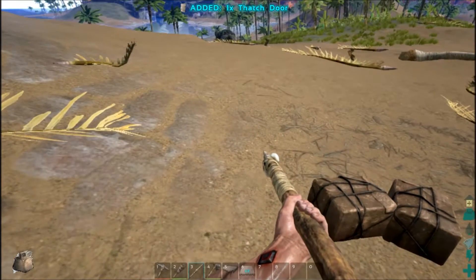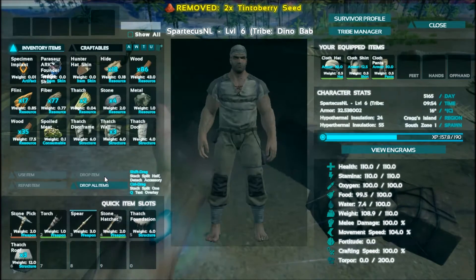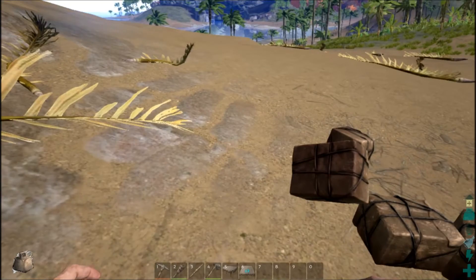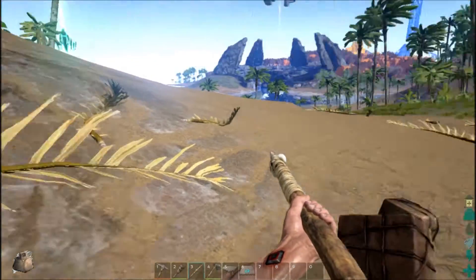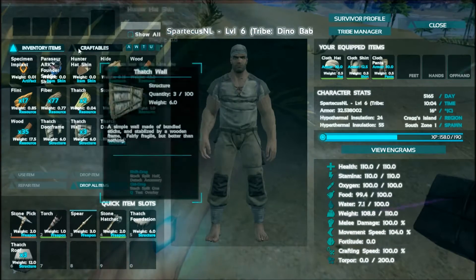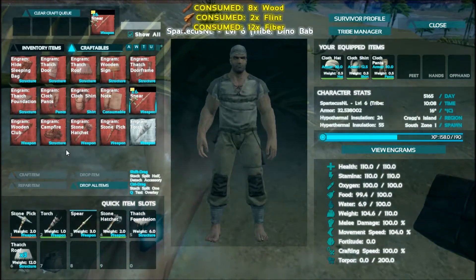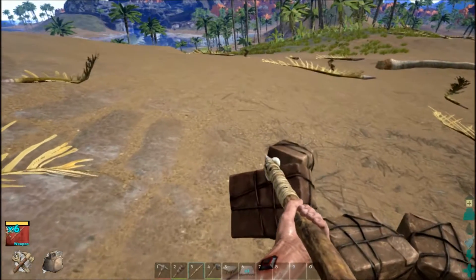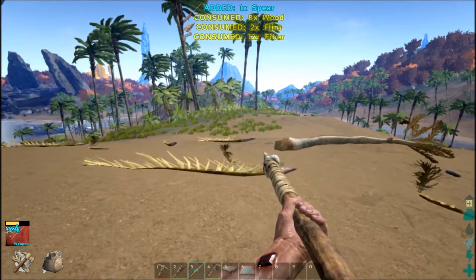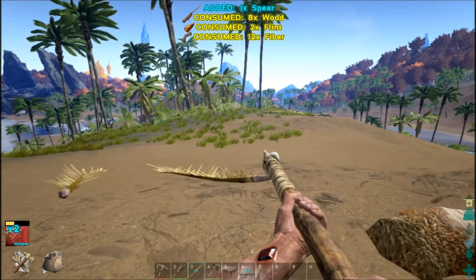Where is the door going to be — towards the waterfall or towards one of the river sides? I say maybe towards the side here. It could be towards the waterfall — that's fine. We could have two doors on either side. I'd like a backyard on one side. One of these walls will be a door so we have like a patio here.